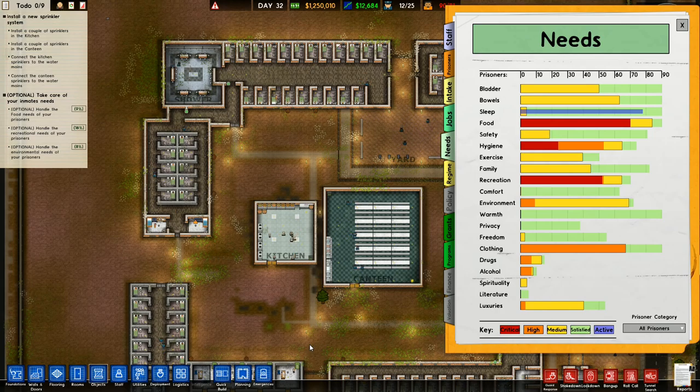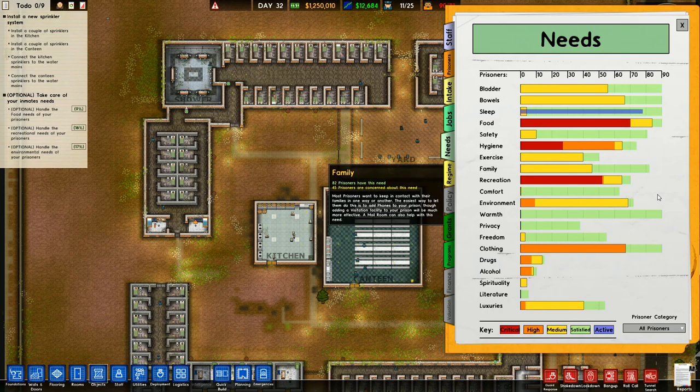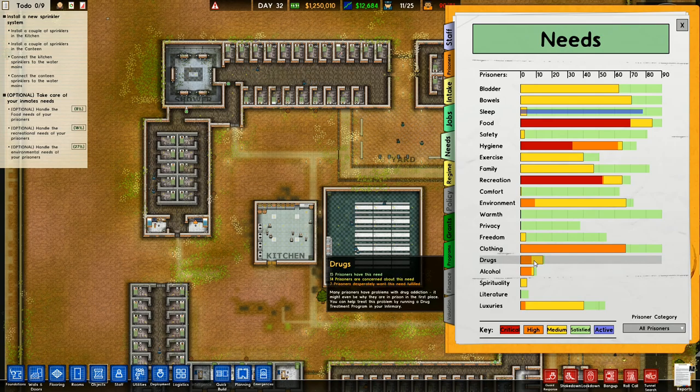So are we going to be the sort that just relies on brute force, or are we going to be the sort that actually allows them to have a little bit of comfort? Hygiene is not great. 25 prisoners furious that they can't meet this need. Environment, warmth, privacy - nobody's got any privacy, 38 prisoners have this need. Clothing - 67 prisoners desperately need this fulfilled. Many prisoners have problems with drug addiction. It might even be why they're in prison in the first place. You can help treat this problem by running a drug treatment program in your infirmary.